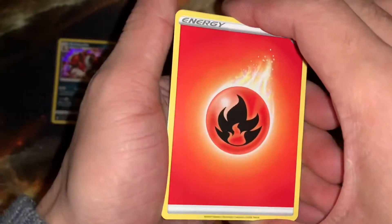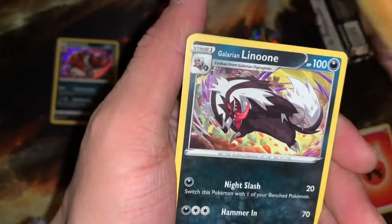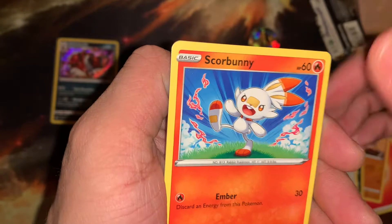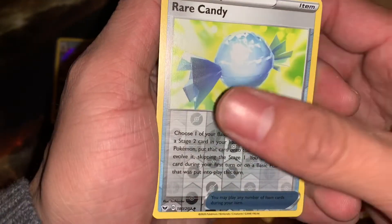Scorbunny fire, got that code card. Starting off with Hitmonchan, Galarian Linoone, Sinistea, Hoothoot, Scorbunny, Pikachu, Sinistea, Arcanine, Rare Candy — and then in the back we have a...